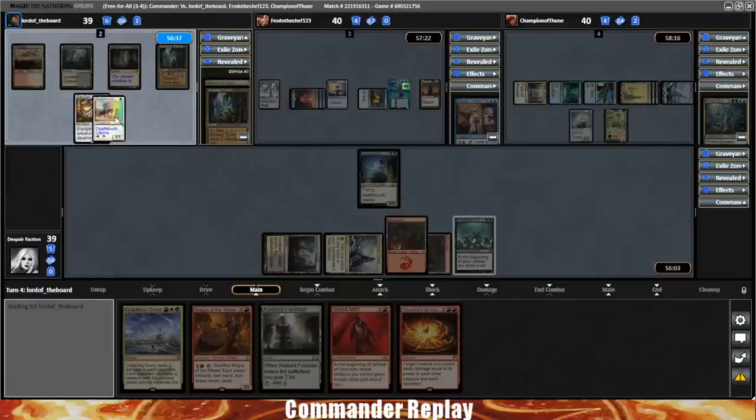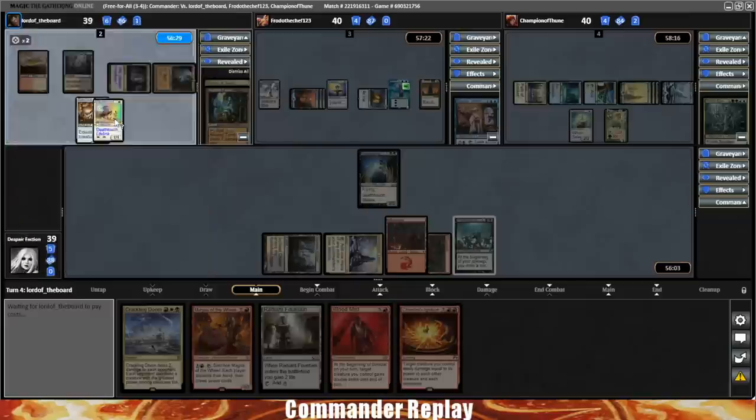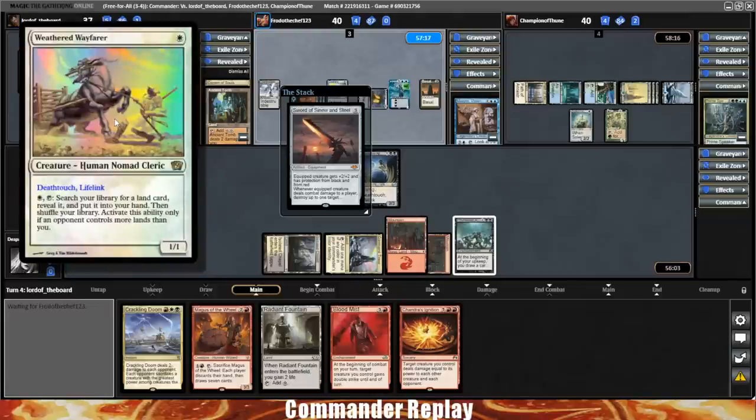Opponent grabs themselves an Ancient Tomb with the Weathered Wayfarer. Yeah, that's one I go for pretty often when I play Weathered Wayfarer — usually Ancient Tomb for the mana ramp, and then after that I'll probably go for a Misfield Plains or an Emeria, depending on the deck.